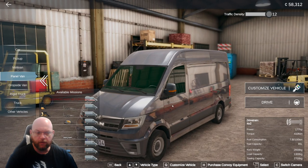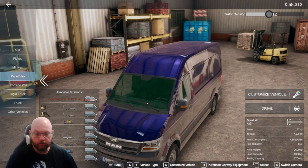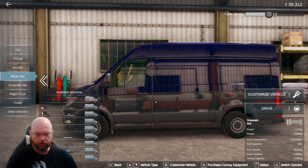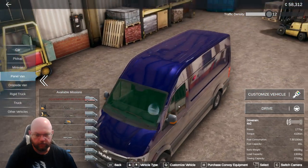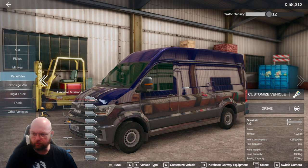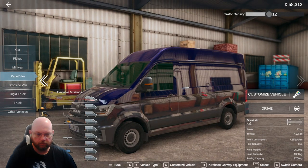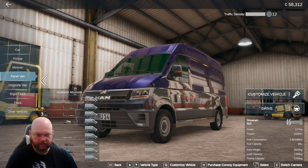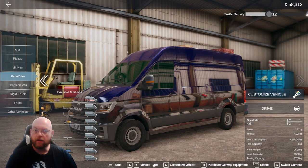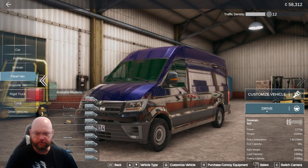I'm going to purchase it, go paint it, and then we'll get going. There it is — much like our MAN drop side van, which is quite literally what this looks like. It's the same, just chop it off and change the trailer. If I go to the drop side van and then go to my panel van — it's the same look. Right, let's drive, let's go get some deliveries done.